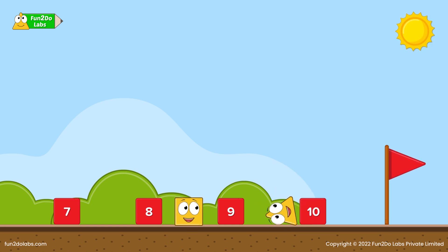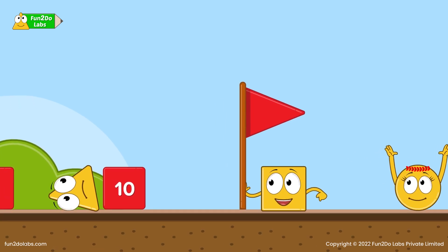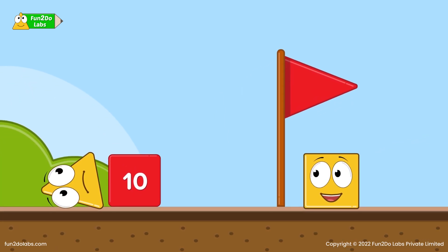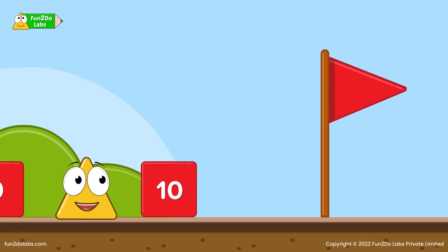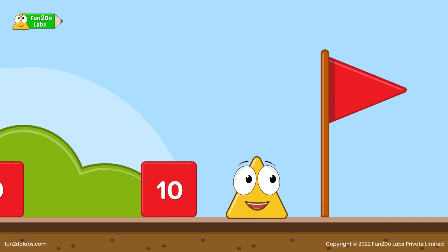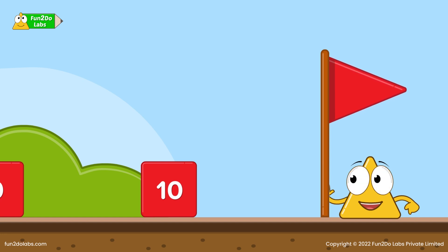Everybody hears a loud sound. Treeho has hit the hurdle and fallen down. Sira is worried. She cheers him up and encourages him to continue his race. Meanwhile, Squaro has already managed to touch the red flag. Treeho gathers all his courage and starts running again. He crosses the hurdle this time and quickly touches the red flag.